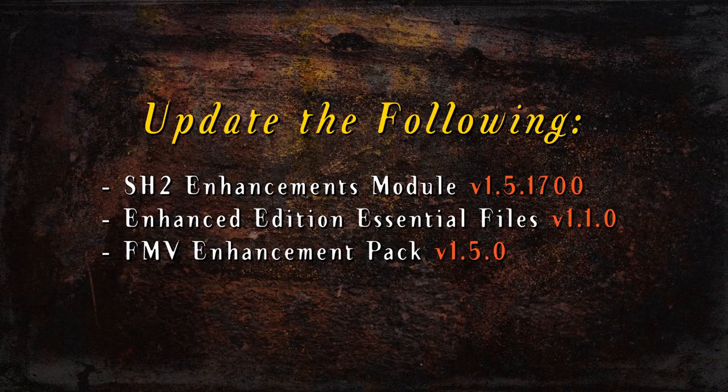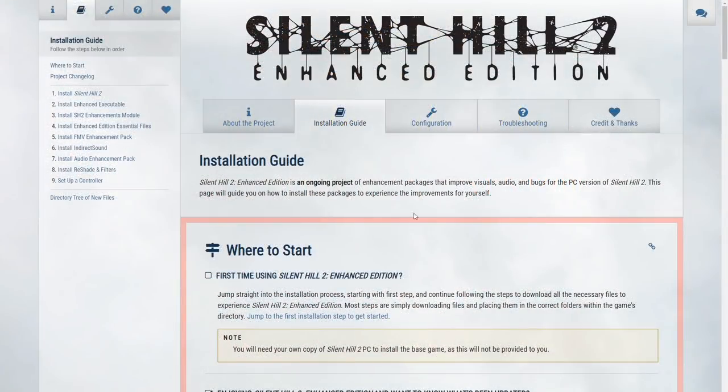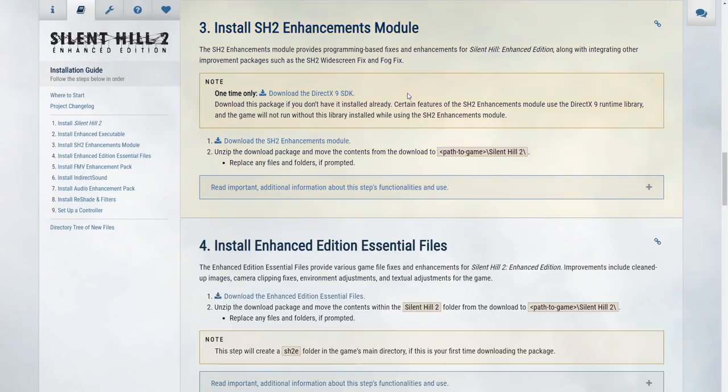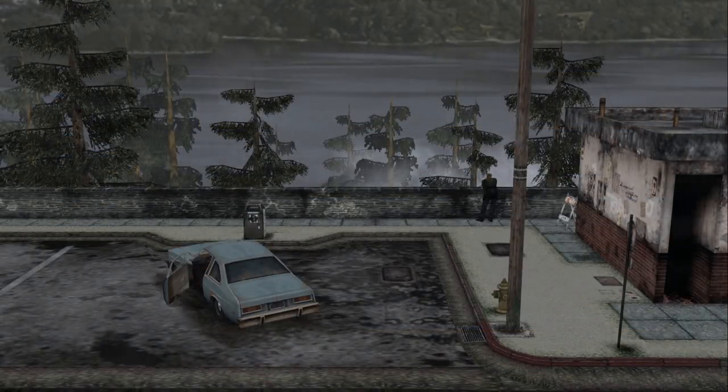For this update, you will need to download the latest version of the following enhancement packages: the Silent Hill 2 Enhancements module version 1.5.1700, the Enhanced Edition Essential Files version 1.1.0, and the FMV Enhancement Pack version 1.5.0. You can download the latest version of these packages by visiting the installation page of the Enhanced Edition website. Go to the changelog table to see which packages have been updated, click on the appropriate package's link to go to its install step, download the package, and replace any files within the game's directory if prompted. Download links for the latest updated enhancement packages will also be in the video description below.